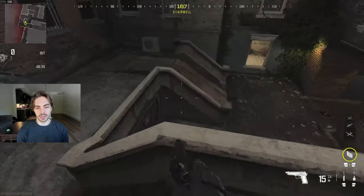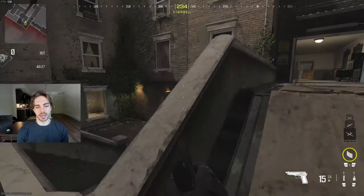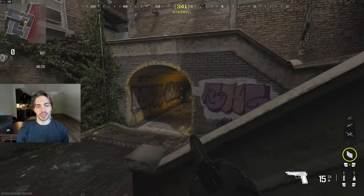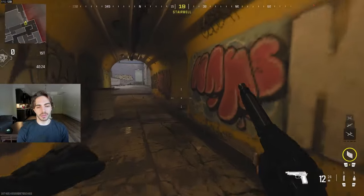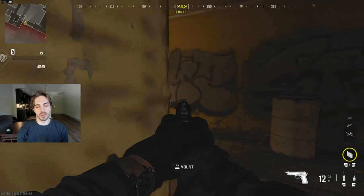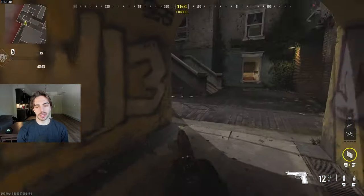Over here is going to be God stairs, because a lot of times people are just head glitching this and it's a really important power position. So God stairs over here. This is just going to be obviously tunnel. And if you want to call out something in this corner, this is credit — in case people are just hiding in this corner trying to play one. So this is tunnel and this is credit.